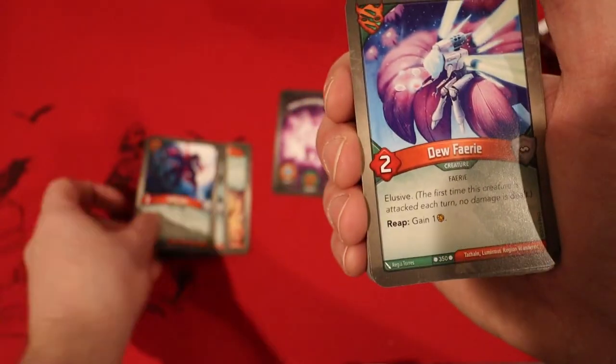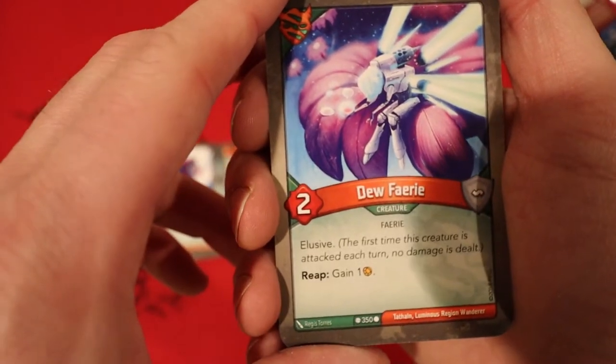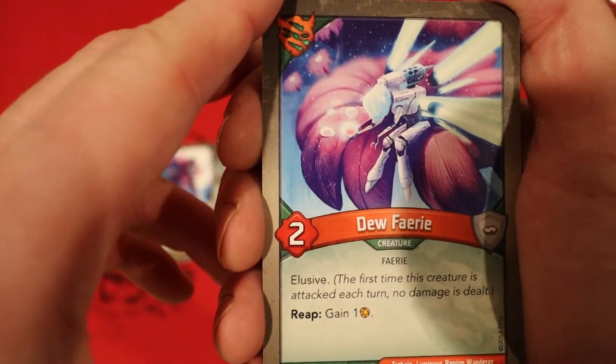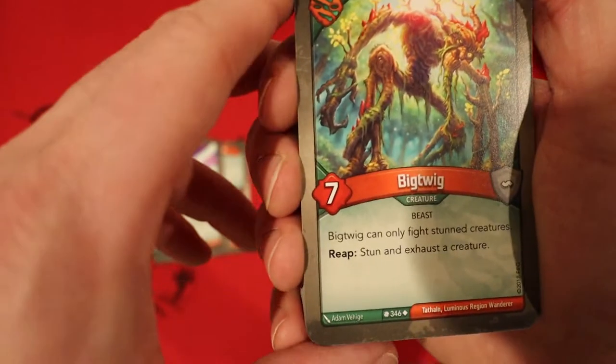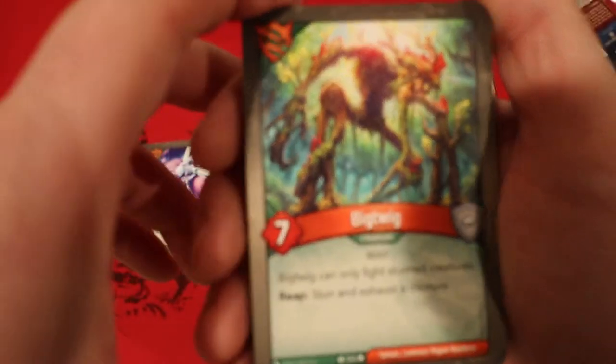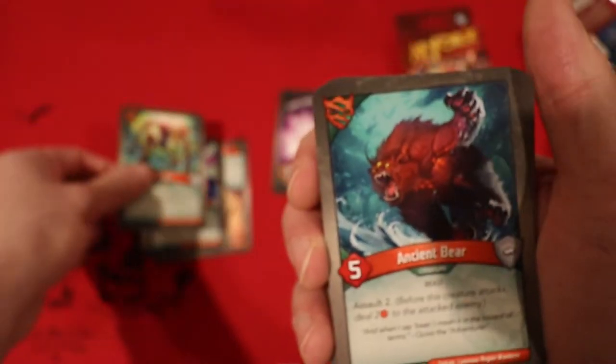Niffle Ape — we've seen that a couple times. Dew Fairy — it's elusive, and whenever you reap, you gain 1. That's actually a really awesome card, so if you reap you're going to be gaining 2 Amber. Big Twig — he can only fight stunned creatures, and whenever he reaps, you can stun and exhaust a creature.